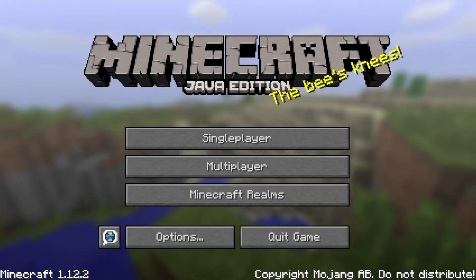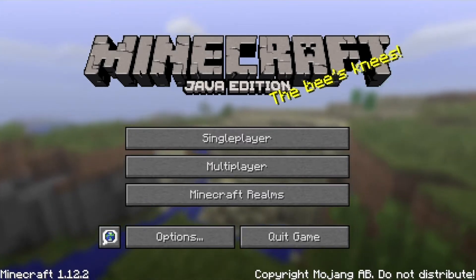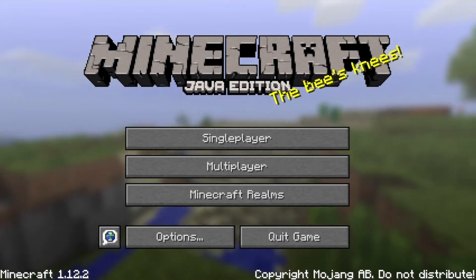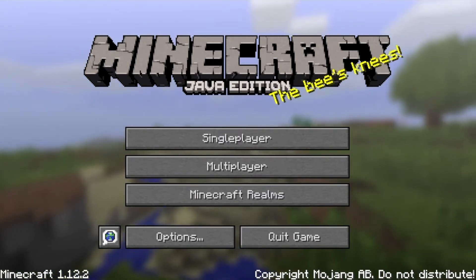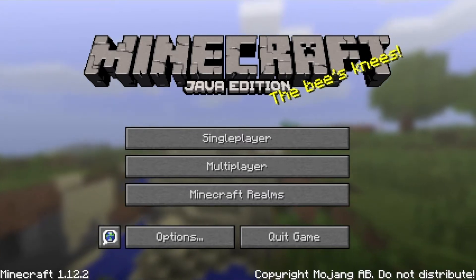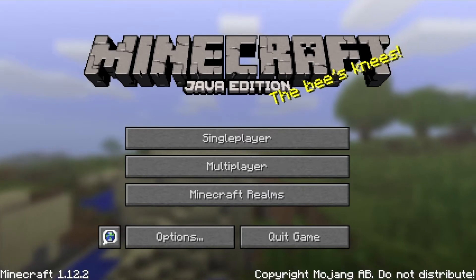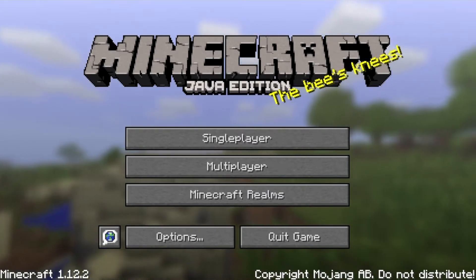For instance, Minecraft 1.13 was underwater since it was the Aquatic update. Minecraft 1.14 showed the redesigned villages since that update brought new villages. Minecraft 1.15 showed the buzzing bees since that update brought bees to Minecraft. And the most recent Minecraft 1.16, well most recent at the time of this video, shows the brand new Nether worlds and all the updates released in that version.